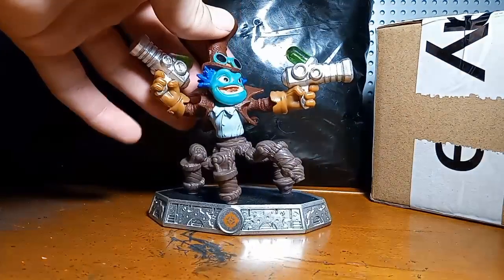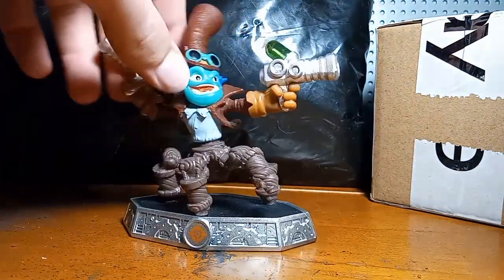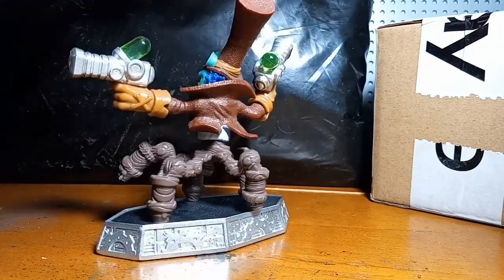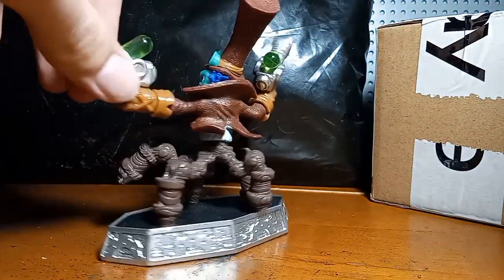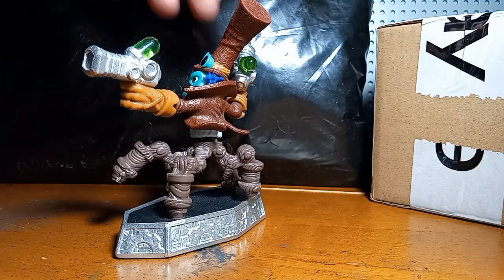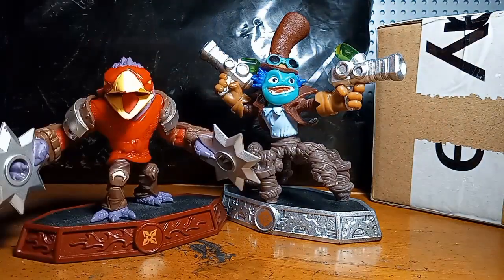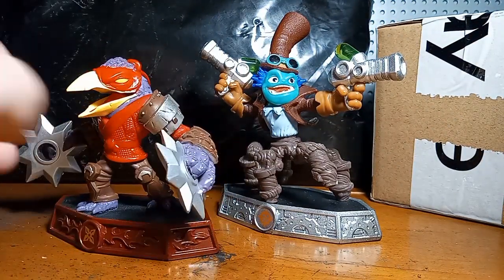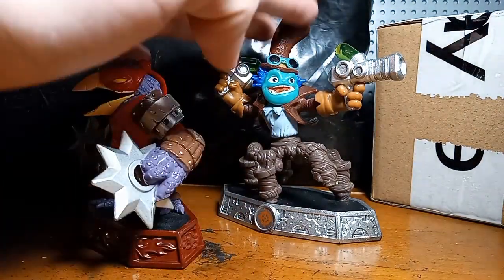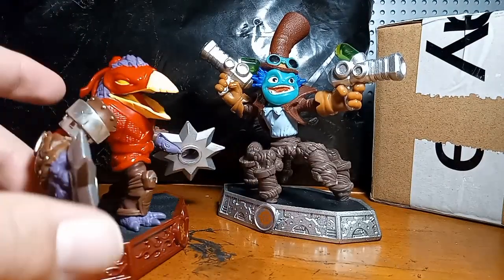And then up next, one of the Senseis that you guys had seen off to the side — that being Dr. Crankcase. Definitely one of my favorite villains from Trap Team, given a full figure treatment here. I figured it would be super cool to grab this guy. I got him as well as another Sensei for about $21, which is a pretty good steal, considering Crankcase usually goes for $35 to $45, and Taekwon Kroo usually runs about $25 himself.